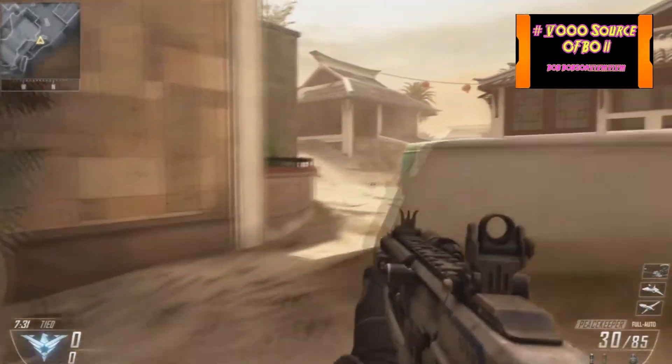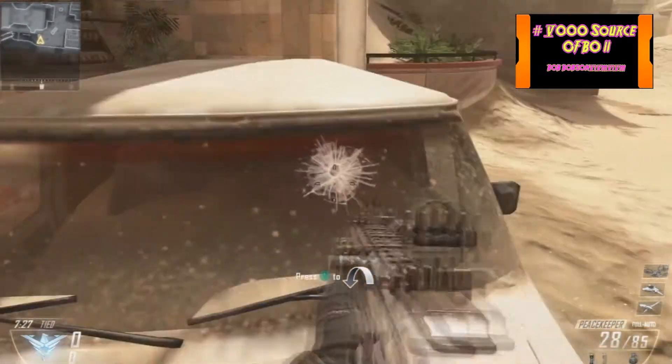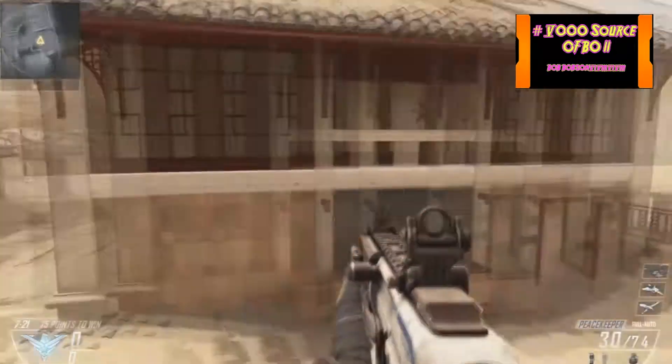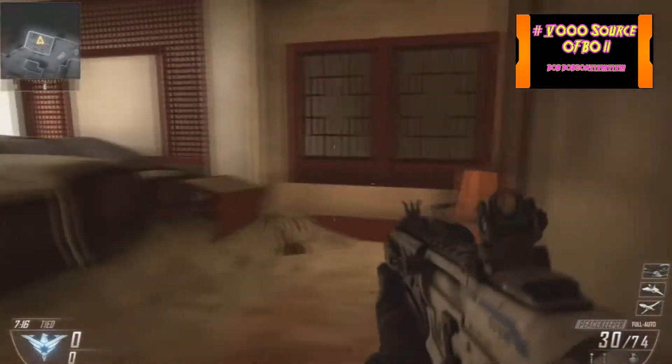A lot of action does take place right in this area. You're gonna have a lot of people hiding behind this van, trying to head glitch you — it's kind of hard to shoot them. I do like to go on that roof back there to my right, it's kind of a good spot. And this is the area where the other flag is.